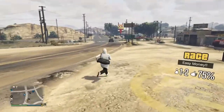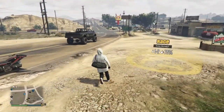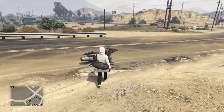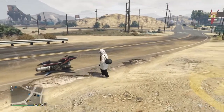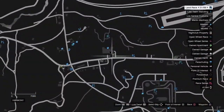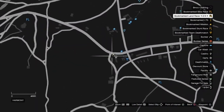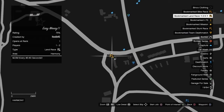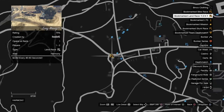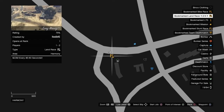Once you're in the invite-only session you're good. Let me tell you the requirements. You're going to need an Oppressor Mark 2 — you don't need one, but it makes traveling between locations much easier. You can use any personal vehicle. Right here is where you're going to want to be because this is a garage, and the second garage is right here. This custom race right here — I'm going to link it in the description. It was made specifically for this glitch, that's why it's called 'Easy Money.'